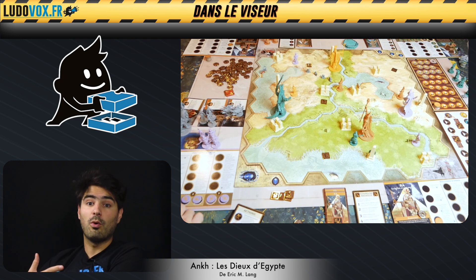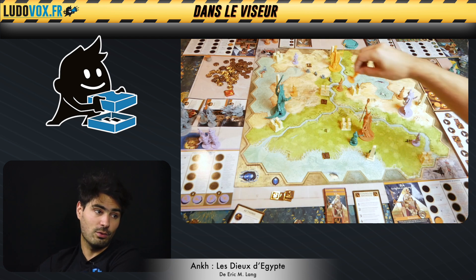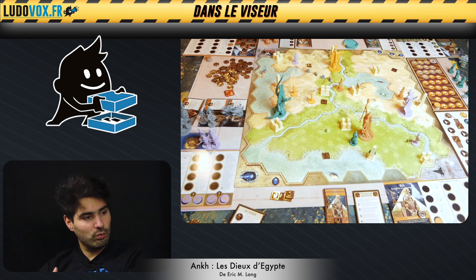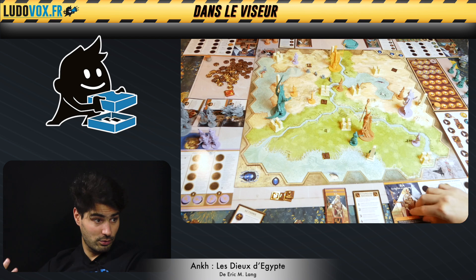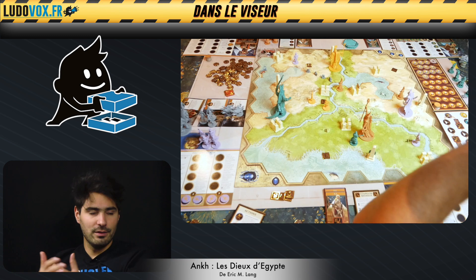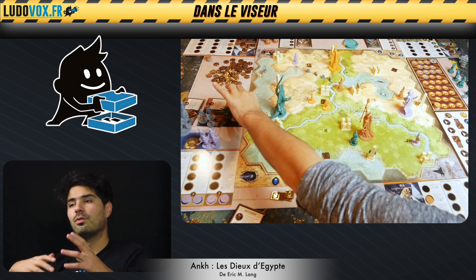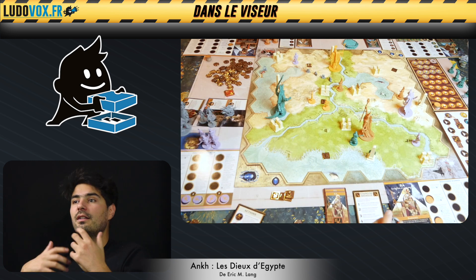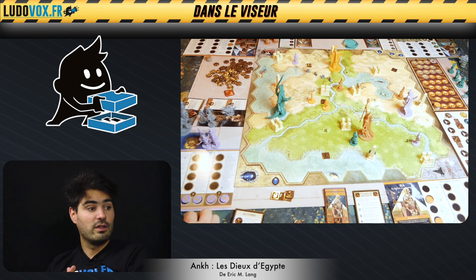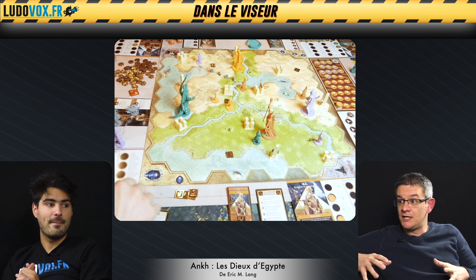On va incarner une divinité qui essaye de prospérer et de ne pas être oubliée, parce que les hommes ont tendance à oublier les divinités qui ne sont pas assez glorieuses. Il va falloir se placer au bon endroit, récupérer le contrôle de monuments pour récupérer des fidèles qui permettent de faire plein de choses. On a des troupes, des guerriers qui vont venir se battre. Quand on se bat, on va pouvoir gagner des points de victoire, retirer les troupes adverses et scorer en fonction des monuments qu'on contrôle. C'est un très gros jeu.